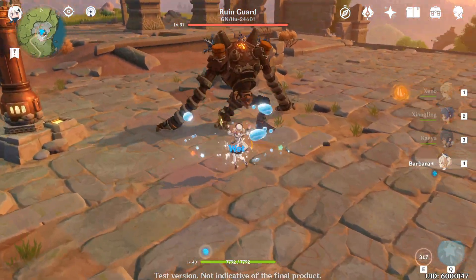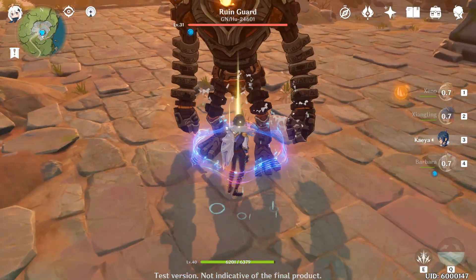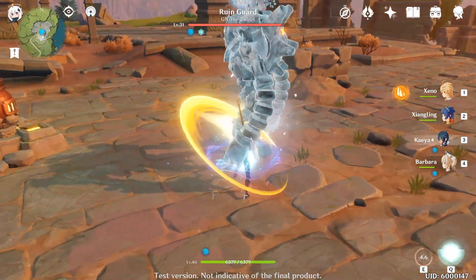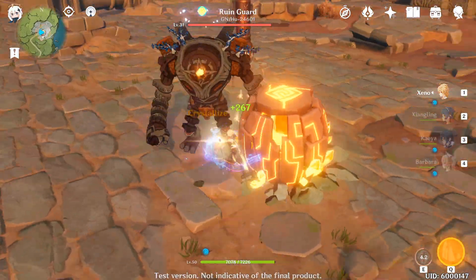You're gonna want to swap to a water character, try to dodge as much as possible, apply water, and then you can easily freeze them. Swap back to your main damaging character.